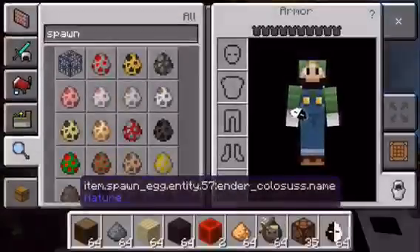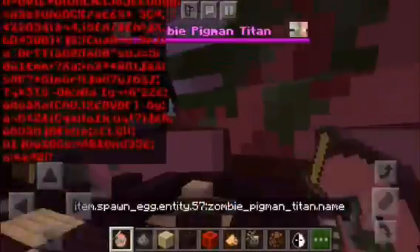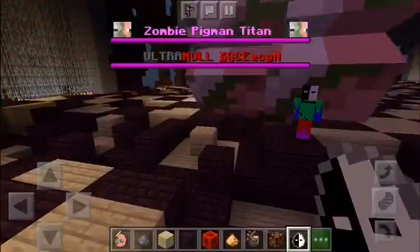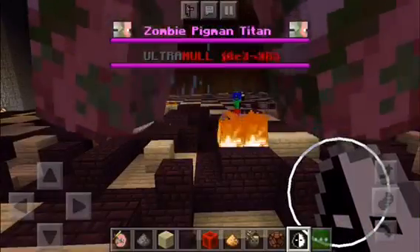The next mob is going to be the Zombie Pigment Titan. Let's wait for him to spawn in. There we go — he spawned in and he just died.